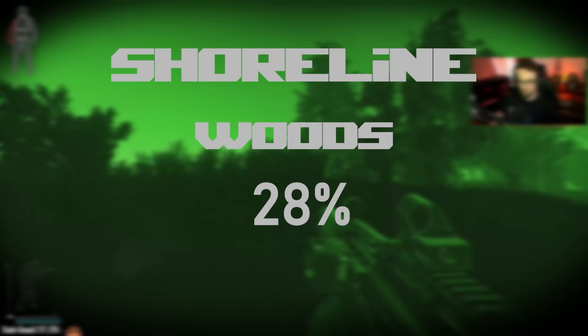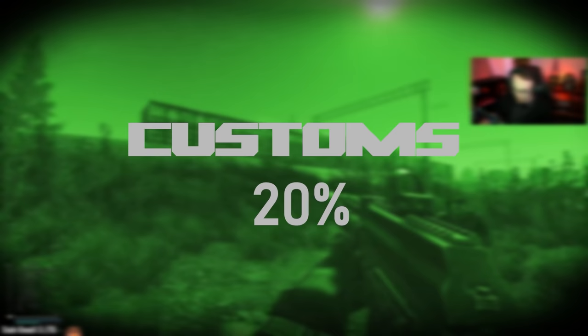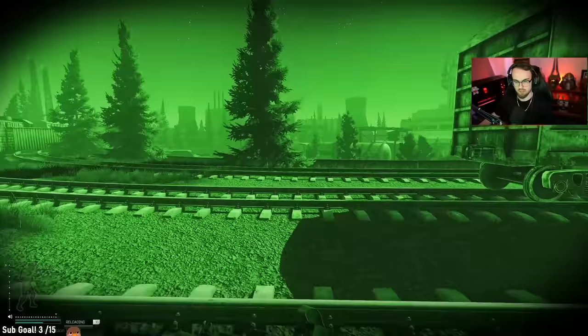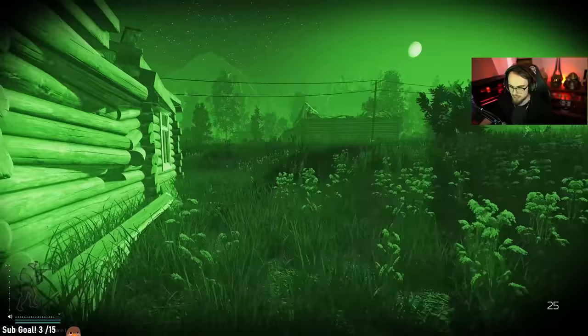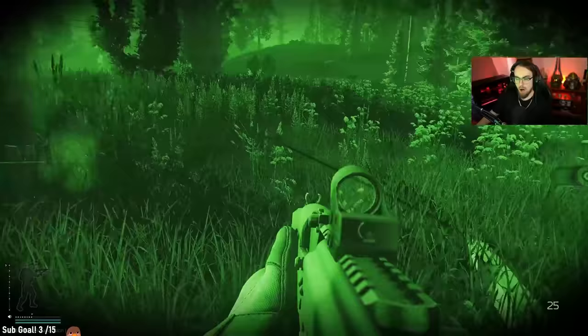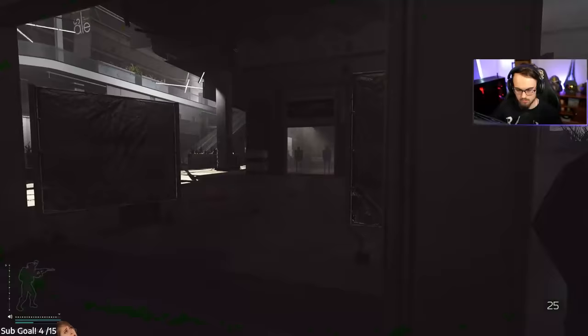Currently, Shoreline and Woods have the highest spawn chance at 28%, and Customs has the lowest at 20%. Though at times it may seem that they are not in your raid, there are still multiple chances in different areas of the map for them to catch you off guard. This is because Cultists do not have predictable static spawns like other scout bosses and AI.